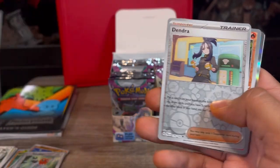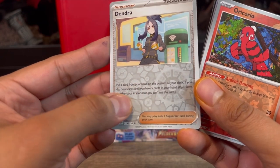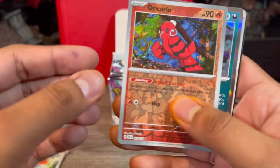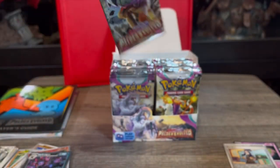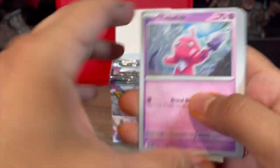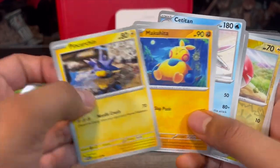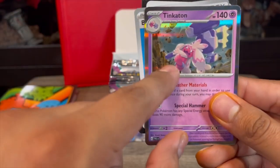The cool thing about not just collecting but also playing is that you find a lot more useful cards. We got a Dondozo - good draw card, put a card from your hand to the bottom of your deck, draw until you have five cards. Not the best draw card but some people will use it. We got the Oricorio - still no big pulls after three packs. I want to build a Tinkaton deck, so I'll put that card over here. We got Voltorb and Tinkaton.